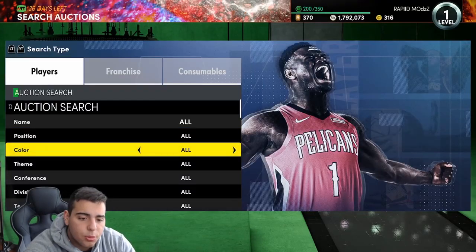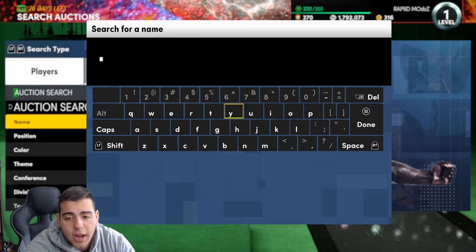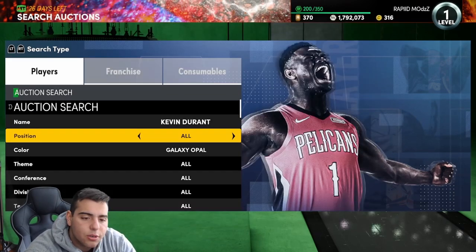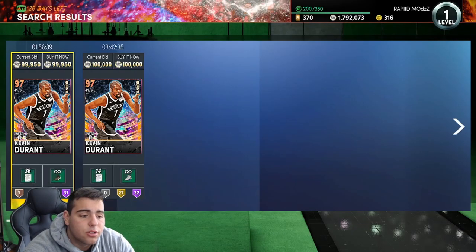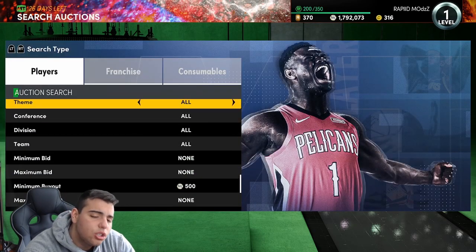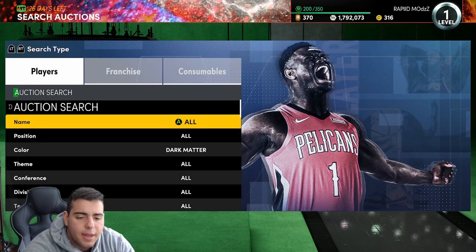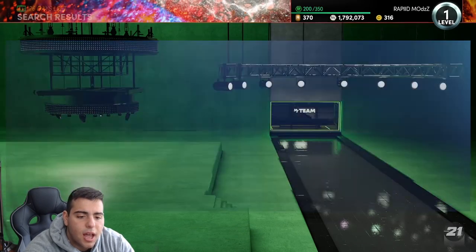Some Galaxy Opals that were past buyout did rise — they went up almost back up to bidding. I was looking at Durant. I had not gotten Durant — I should have. He was a lot cheaper this weekend. As you guys can see, there are some for minimum buy, only two left. He should drop, but not yet, because the market is going to be slow today — it's Mother's Day, people really aren't on the game. Definitely pay attention to Durant. Pay attention to Galaxy Opal Giannis because this price dipped a lot.